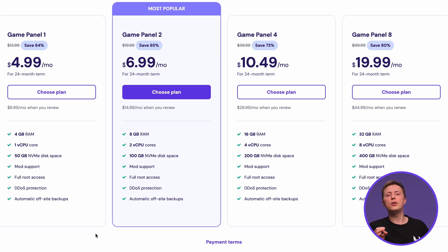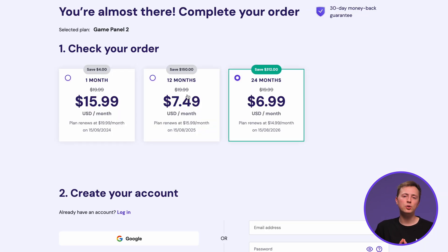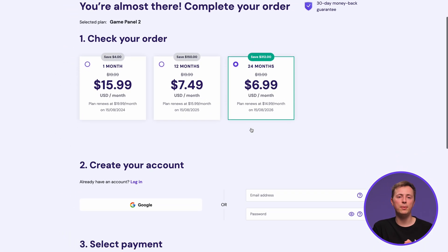Keep in mind, you'll need at least 8GB of RAM for Rust to run properly. So let's go with the Game Panel 2 plan and choose the 24-month period for the best price.